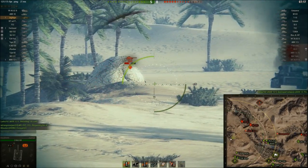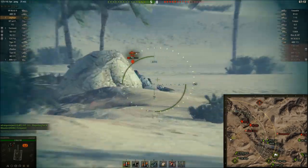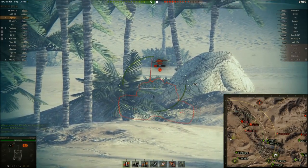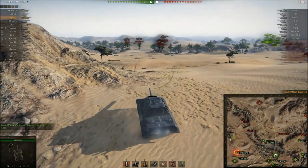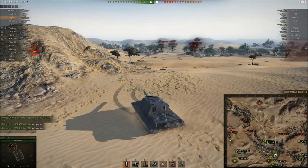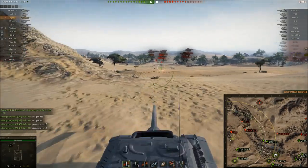Zoom in — get shot from the side by that T-10, but again he just bounced off. There's the M103 sort of stuck behind this rock, but I can see the top of his turret and I can punch straight through it. And again, this is still the stock gun — I'm about halfway through the experience needed for the top gun.